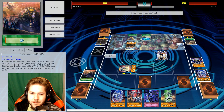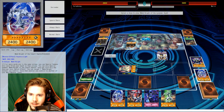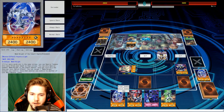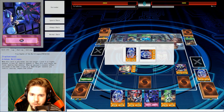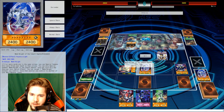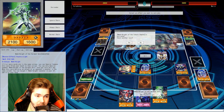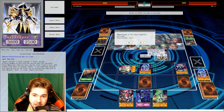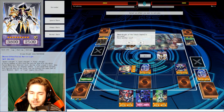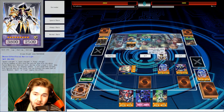Do any of them have any bonus effects when they're sent to the grave? Ignorable Knight does — I can send a face-up Normal monster to the grave and special summon this one. I'll activate this effect so I can put him over. I could technically summon everything in my hand, but I just need to find a way to beat that Joker. I'm not going to burn everything I have until I know what I'm doing.